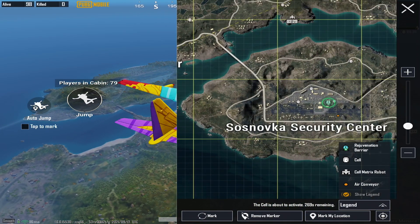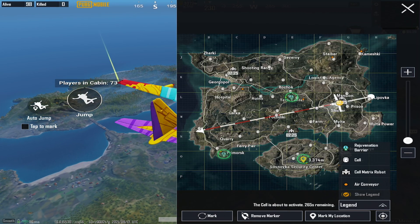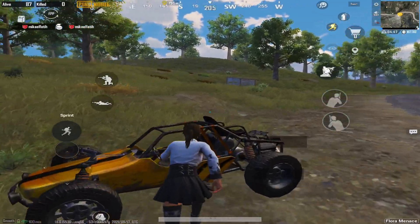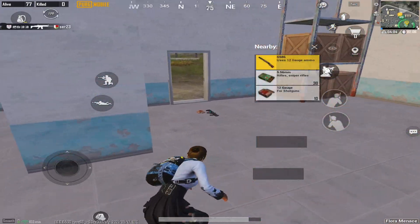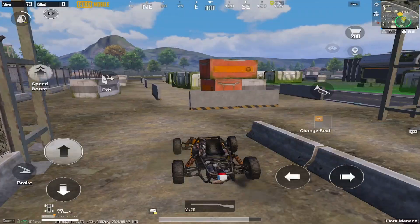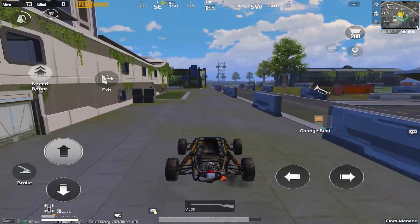Select one of the rejuvenation barriers as your landing spot. I suggest landing on the farthest one from the playing path so you won't be disturbed by other players while completing this achievement. Find a vehicle — a buggy is the best, but any vehicle will work. Also find some guns, health-recovering items, a gas can, a helmet, and a vest for safety.